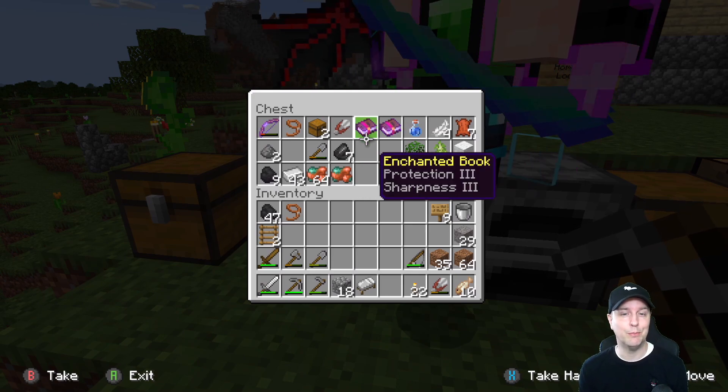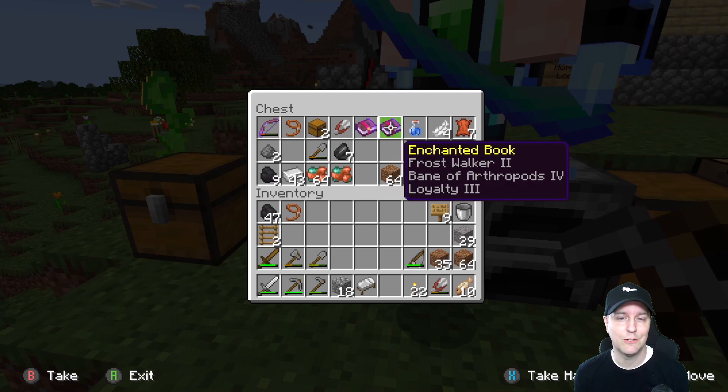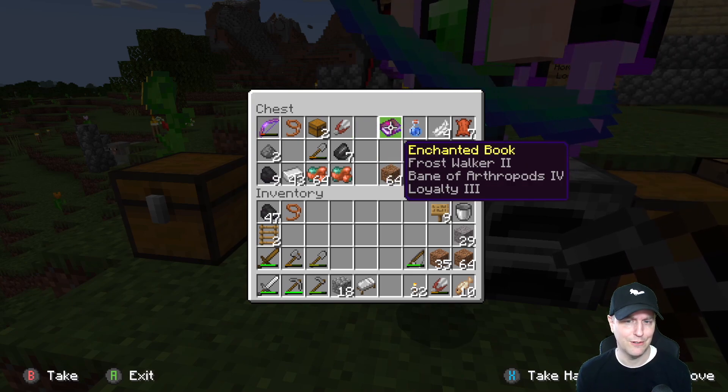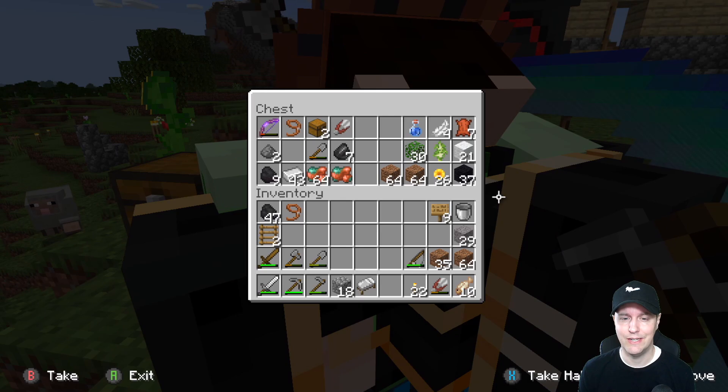I even fished up a couple of cool books. I found an enchanted book with Protection 3, Sharpness 3, and a Frost Walker 2. What is that? Does that mean I can go up into the mountains? Someone just stole the book so I can't see it anymore.